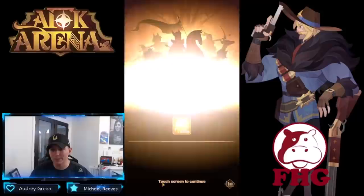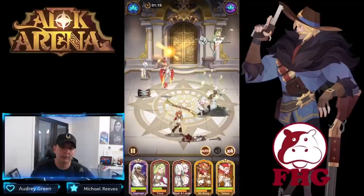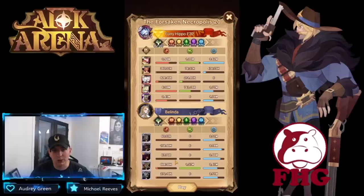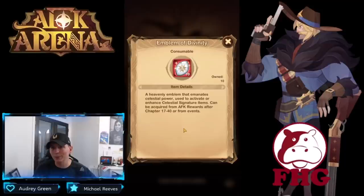We have signature items on the twins, which I always recommend building first — their utility with the haste buff is unmatched by any hero in AFK Arena. After that, Lucretia is super strong as well; she's the one we're building right now on the free-to-play account. We're seeing some unique heroes in here already, like Peggy and Rigby. We won that floor and the first 10 floors gave us amplifying emblems, with emblems of divinity at floor 20.